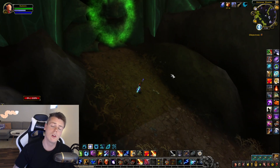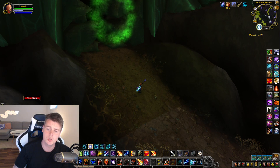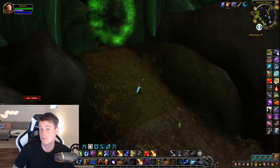Already did it — already got the shoulders on Mythic, which took me exactly 136 runs. That's like two hours of work. The shoulders are like 600,000 gold, so as soon as they sell, I made like 300,000 gold an hour on that farm.